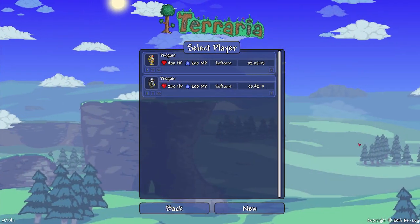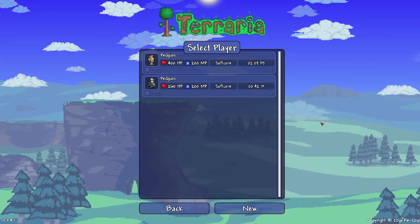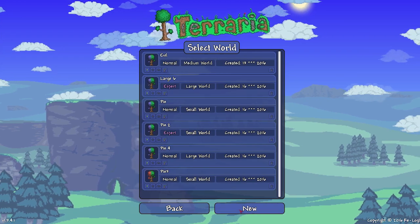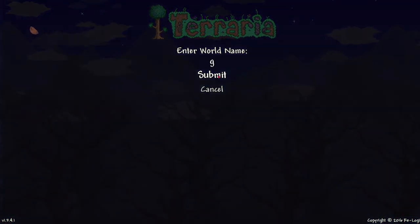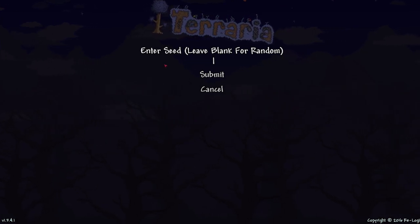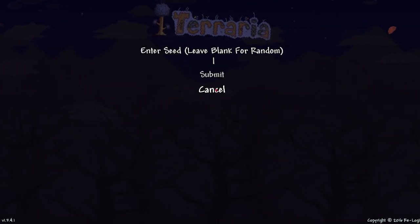Hey guys, PedGuin here, and today I want to show you a new feature that's been added to Terraria, and that is World Seeds. So for example, if I just go to create a world here, name it whatever, you can see you can enter a seed. I've been testing with this, and it works perfectly.